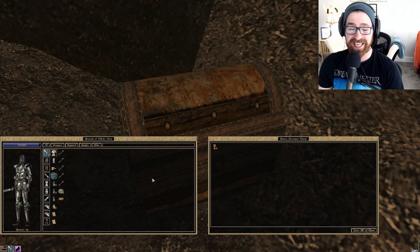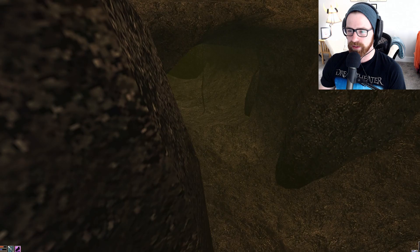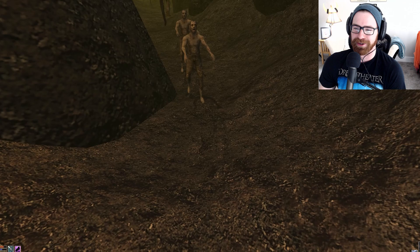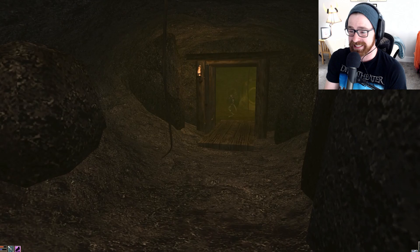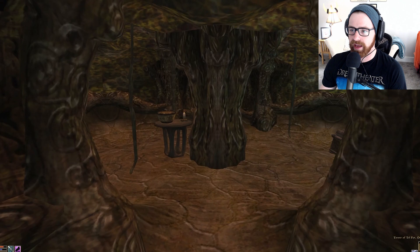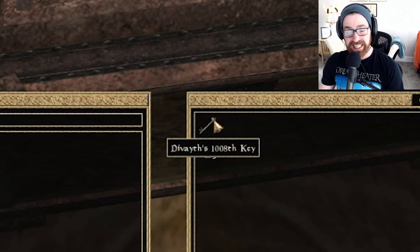We're almost to 1,000, which is the number we're shooting for. Let's head back — we aggroed the whole gang and they're probably waiting for us. Let's pump up the Jordans, be evasive, speedrun this section. Back in the Onyx Hall at the bottom, let's hang a right, and boom — here's our next chest, another ornate chest. Click it open: the 1,008th key. We are now one away from the one we actually need.